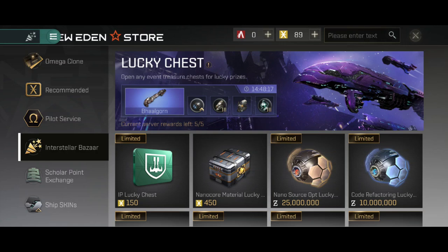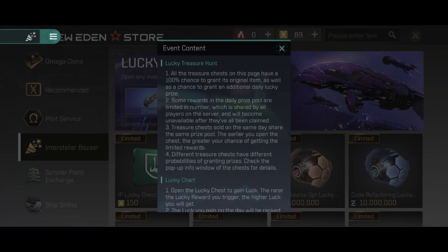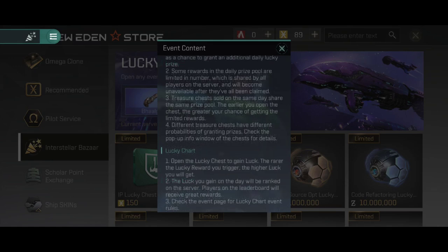There is a little exclamation point you can hit that gives you the event content details. It states that all chests you purchase have a 100% chance to grant the original item — such as the nanocore. If you buy it for the battleship, you're 100% guaranteed to get that nanocore. They also note that some rewards in the daily lucky pool are limited in number shared by everyone on the server, and different chests have different probabilities of granting prizes. Then they tell us about the lucky chart, which we'll go into in depth shortly.